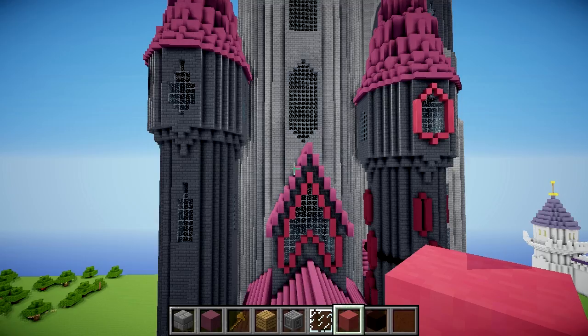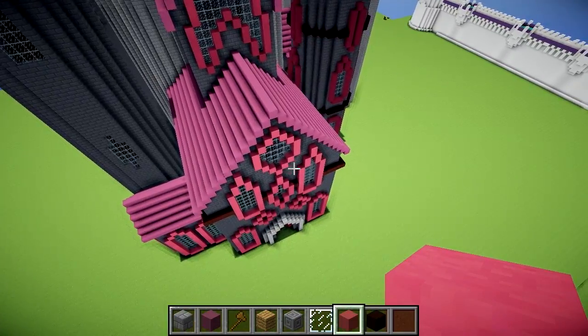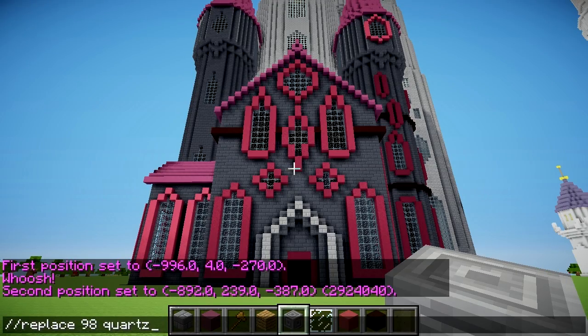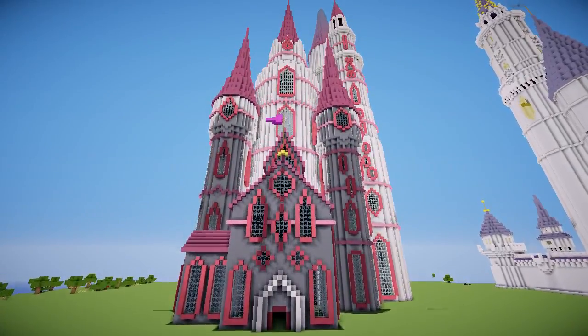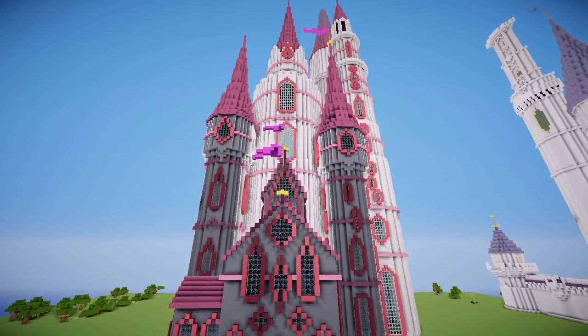I got to this point and I've realised I've messed up a little bit because the stone brick just does not go with the clay. But we can fix that — I'm going to do a simple WorldEdit command: slash slash replace stone bricks with quartz to make this white. Oh, that looks so much better! Now it's time to add some flags and finishing touches on the main castle part.